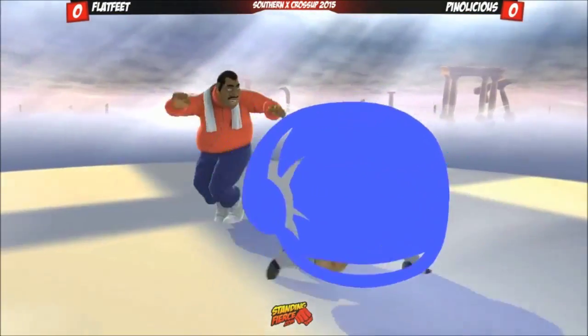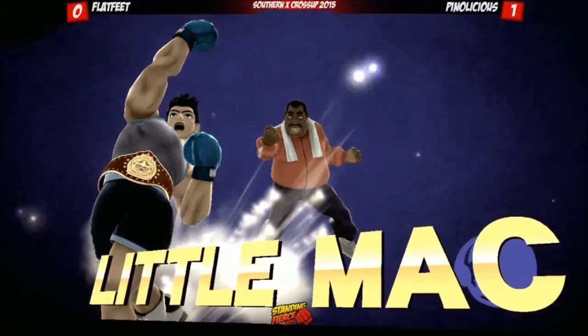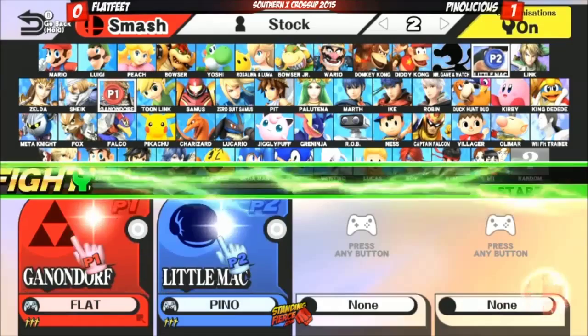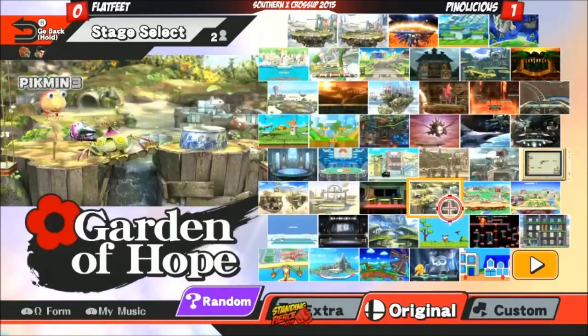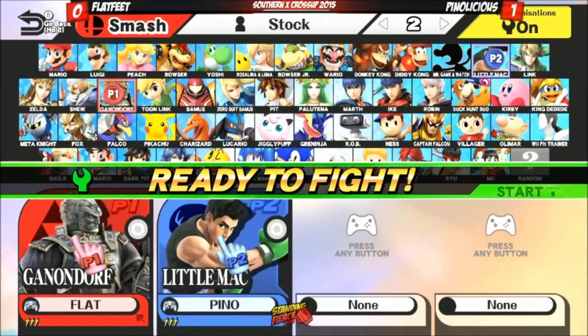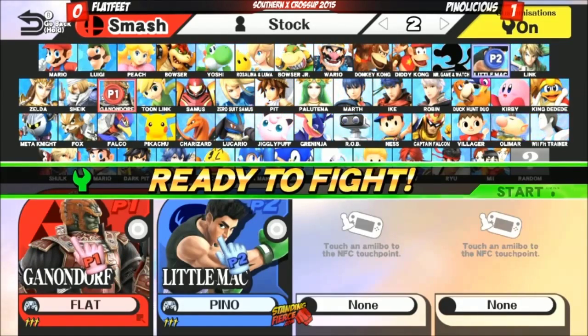That's a lot better showing than what he had against — who was that in the first game? Vinny? Yeah, that was a lot better than what he did against Vinny. Because Vinny's a Toon Link. That Toon Link bodied him — bodied his Little Mac, bodied his Peach. He was gone. That man had no chance. It was a mix of using projectiles to cover his entrance and then punishing Little Mac's bad recovery by shooting projectiles at him while he was off stage and he just couldn't recover.